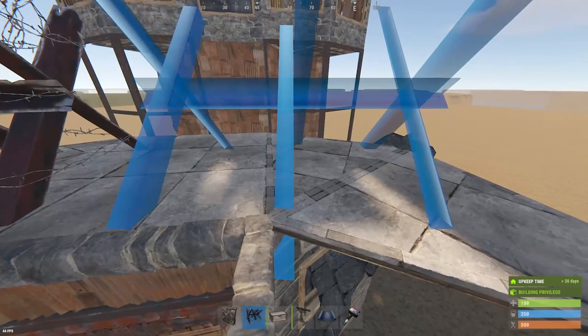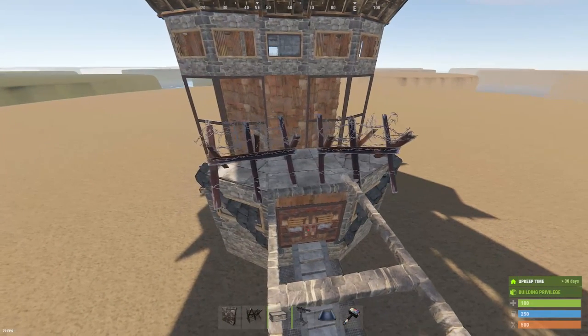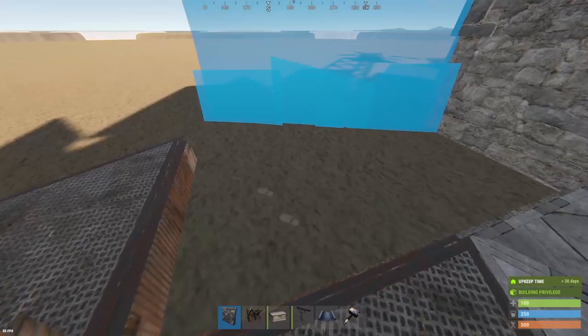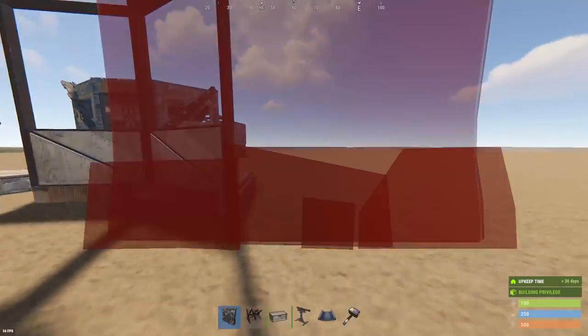And then after this, we will be throwing down our high external walls. If you place them just like so — I don't really know how to describe it — you can fit five on each side instead of six.